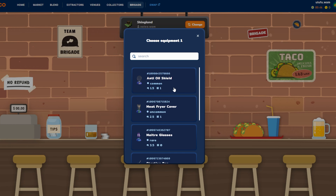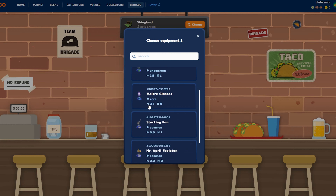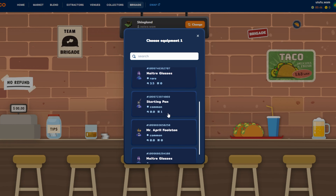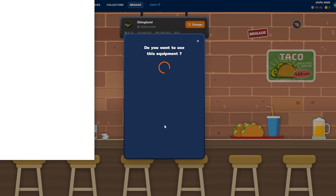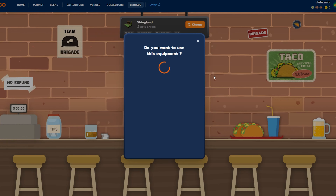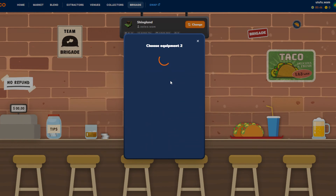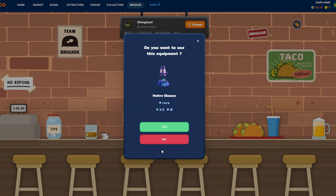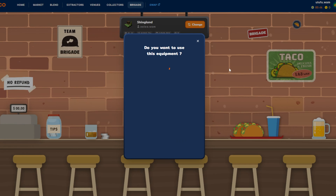Scrolling down, you'll see some with 2.5 power, some with 1.5, and a couple of rare ones with 3.5 — I have two of those. I'm going to focus on putting those in. All you do is click on it, confirm you want to equip it, authenticate, and it stakes into the game. After a moment it shows as 'Equipped' in the top right. You can see it's now in the slot, and I still have two additional slots open.